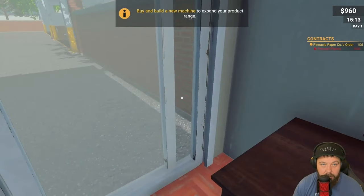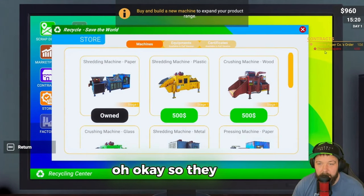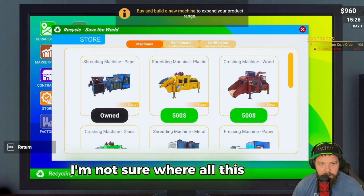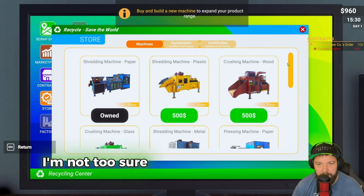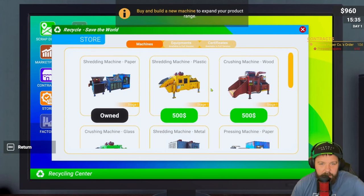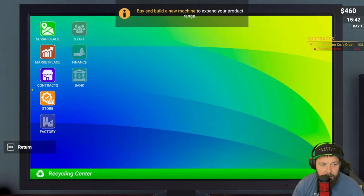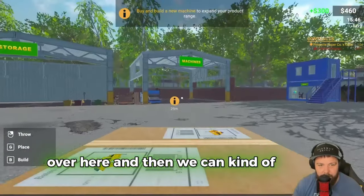Buy and build a new machine to expand your product range. I've just realized I made a massive mistake - I'm pretty sure we only had about 400 before, so I'm not sure how the contract worked or whether they paid us upfront. That's probably why they accepted it so easily. Let's look at what machines we have.